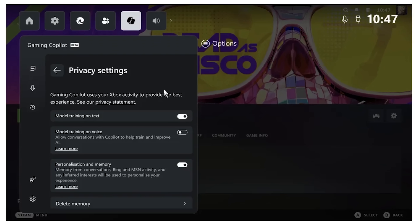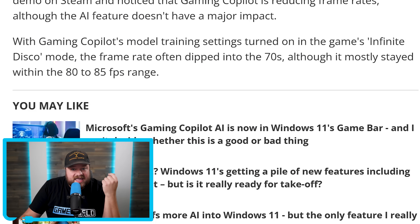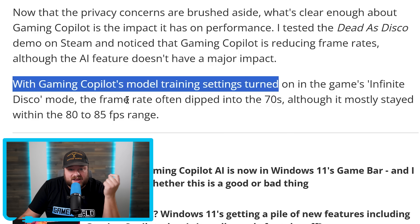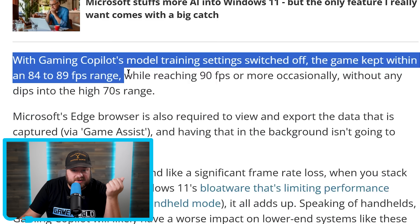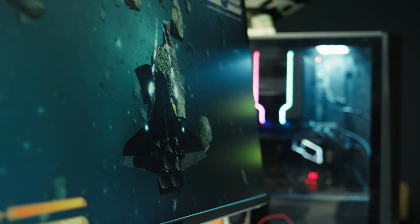This setting does appear to be turned on by default, so that's definitely not good. But it gets even worse: according to the article, they tested with Gaming Copilot model training settings turned on while playing the Dead as Disco demo on Steam. They noticed the frame rate often dipped into the 70s — around high 70 FPS — though it mostly stayed within the 80 to 85 FPS range. When they turned it off, the game kept within 84 to 89 FPS, occasionally reaching 90 FPS or more without any dips into the high 70s — meaning upwards of a 5-plus percent FPS loss thanks to Copilot AI.